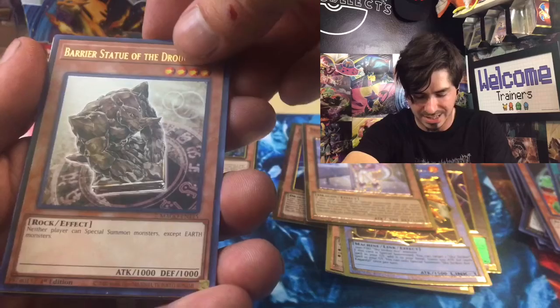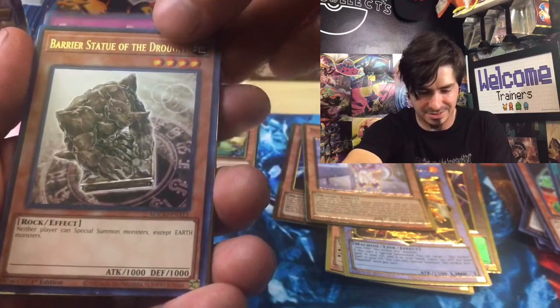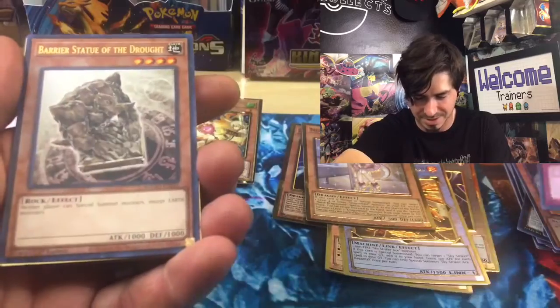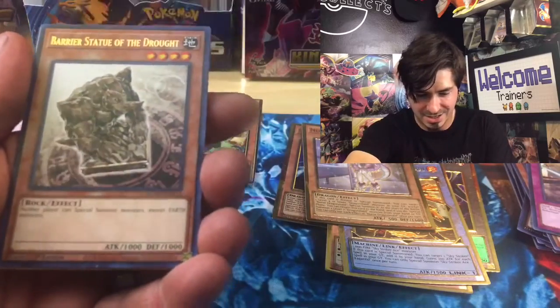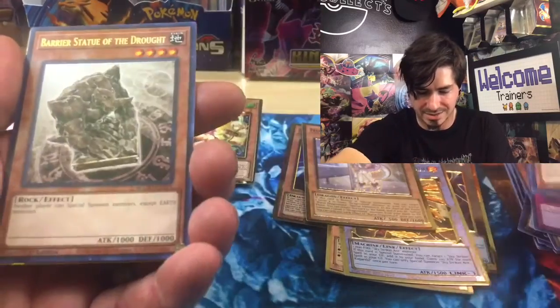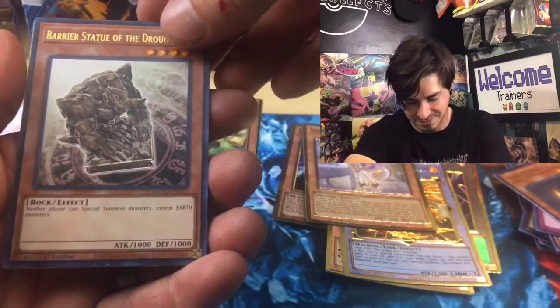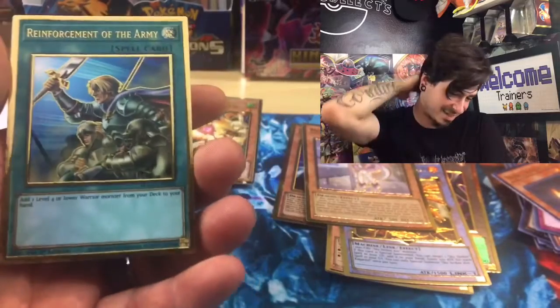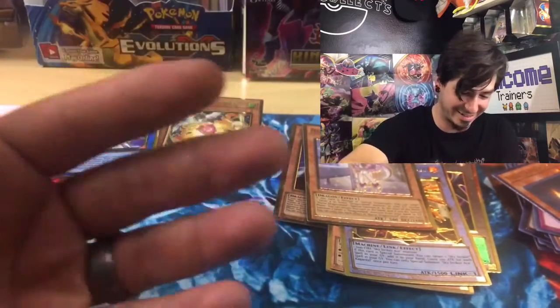Barrier Statue of the Drought — that's the gold. Dark Lord Rebellion. Noble Knight Eftar — and that's the gold. Fudge Nug. Reinforcement of the Army.